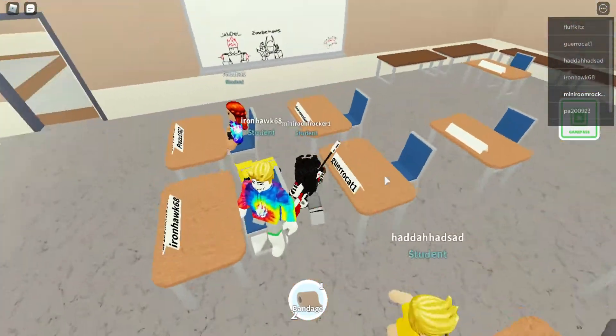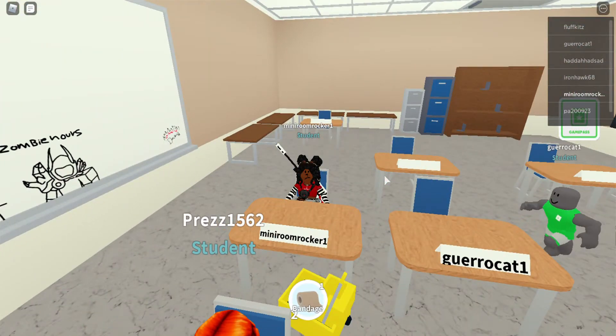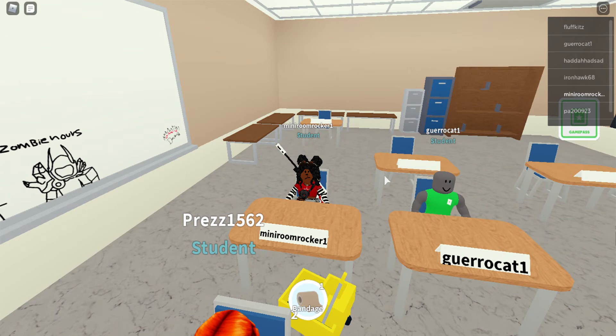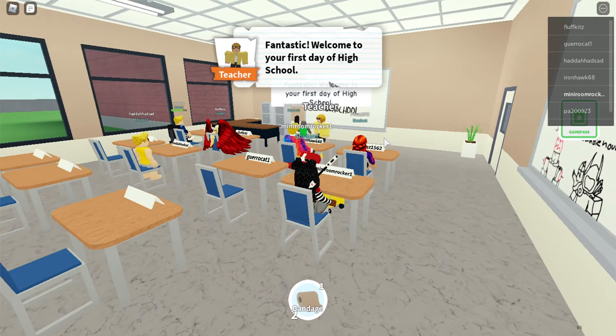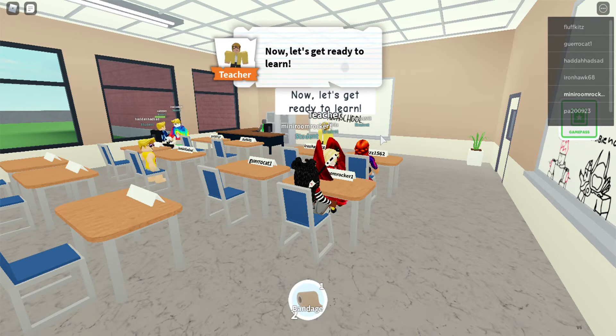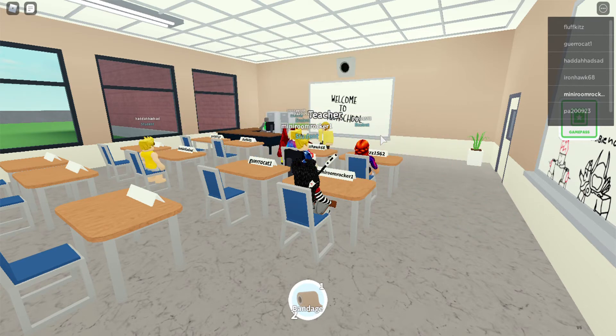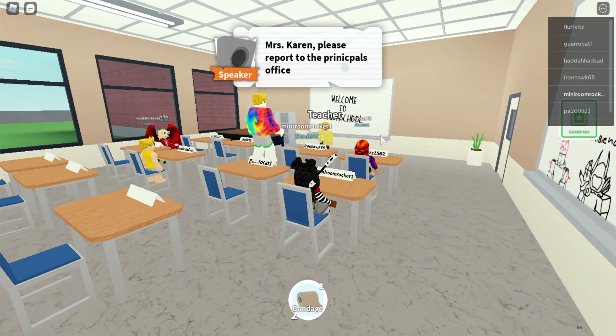You do have an assigned seat. Now you can check all the red lockers and get some healing items, which will really help when it comes to the zombies — because even though they're really easy to kill, they also deal a lot of damage. 'Welcome to your first day of high school.' So we're basically first-day high school students. Wow, okay — the world ended on my first day.